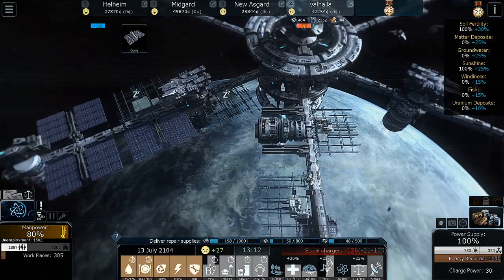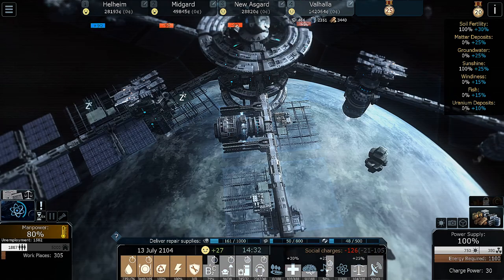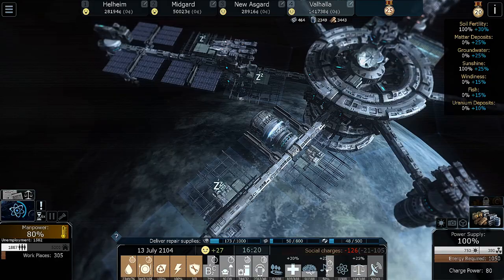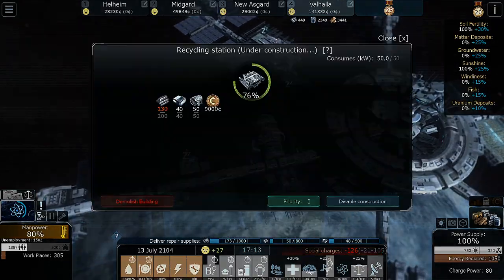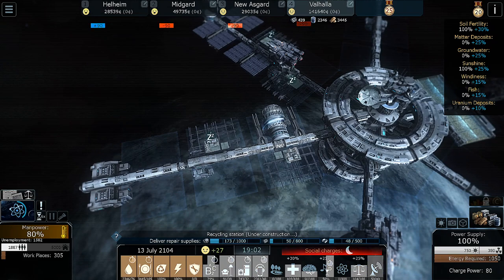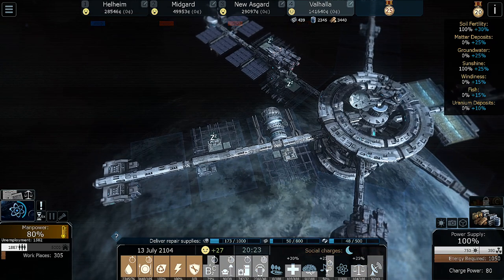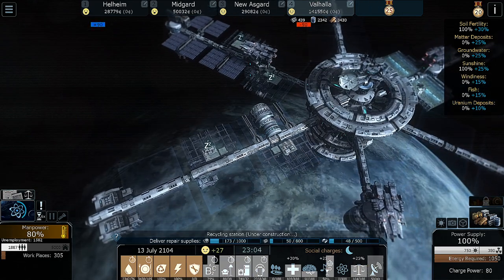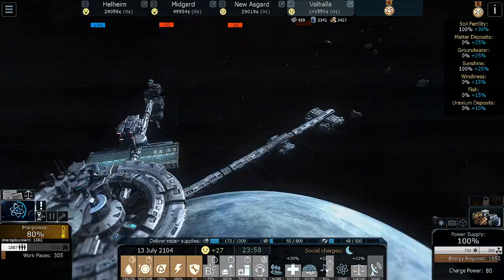All right, so we're fully electric here. Let's get this guy done. We need to get matter flowing up here so we can build stuff. We are selling stuff — we have 50, 173, and 48 — but that's not enough.